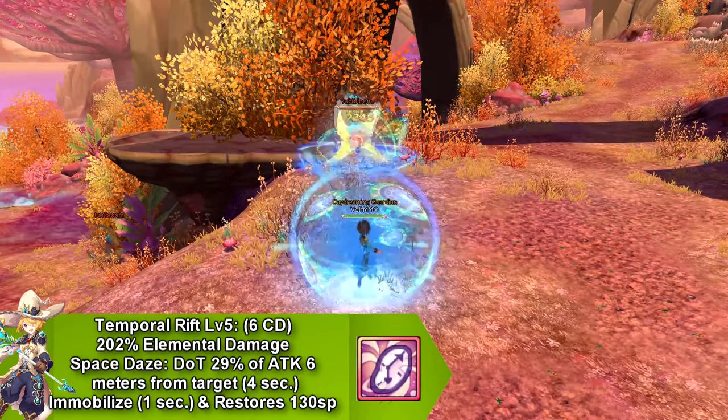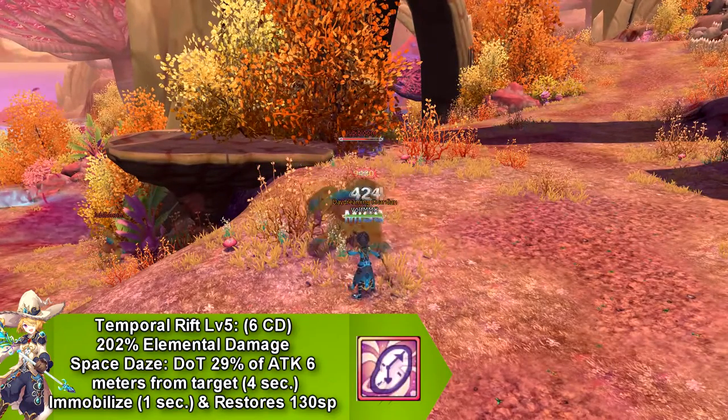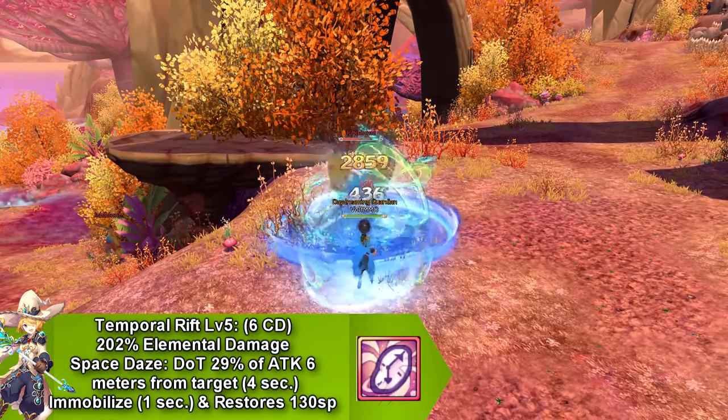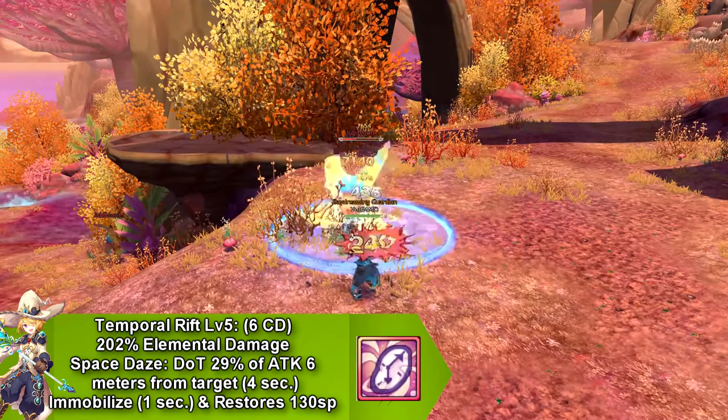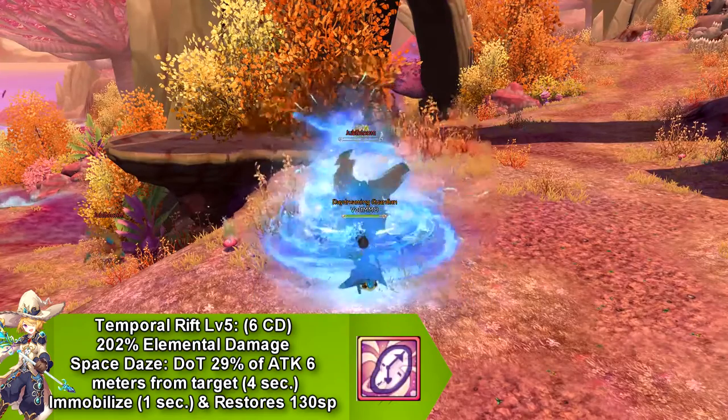Our next skill is called Temporal Rift, which does elemental damage and applies the Space Diz effect, dealing damage over time for 4 seconds, and it immobilizes your opponent for 1 second. This skill goes on cooldown for 6 seconds, and restores 130 SP.